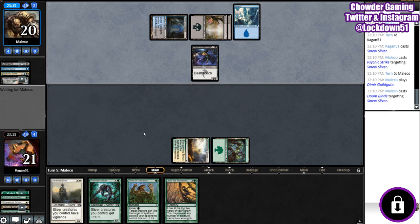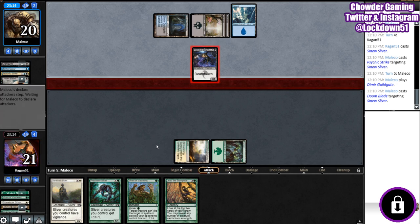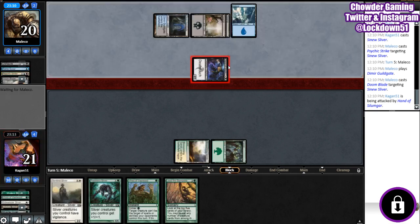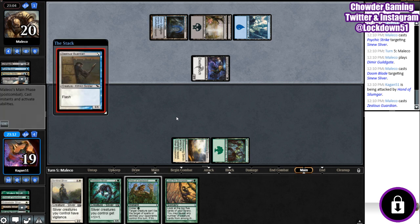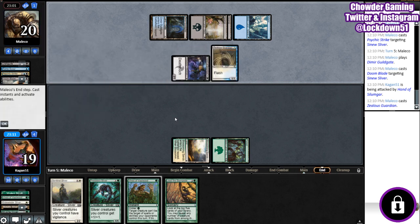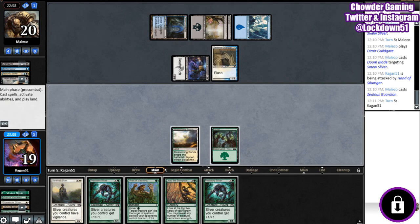Yeah, that's unfortunate. I considered holding up Vines of Vastwood for protection, but now we're just setting behind quite a bit. I still don't know what we're up against. I don't know all the decks in Pauper super well right now, so I'm going in a little blind. I don't know what to expect or what I should be playing around, so my game might be a little shaky.